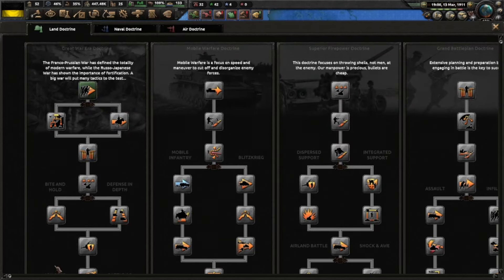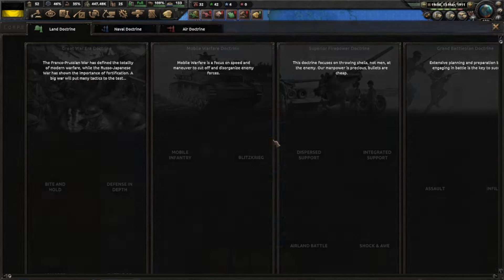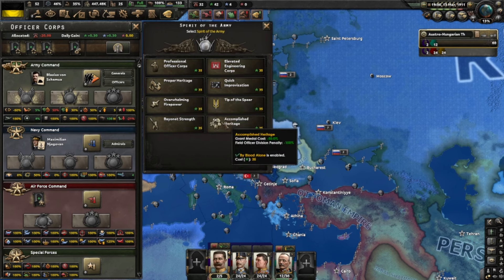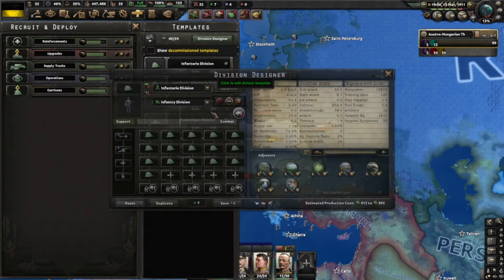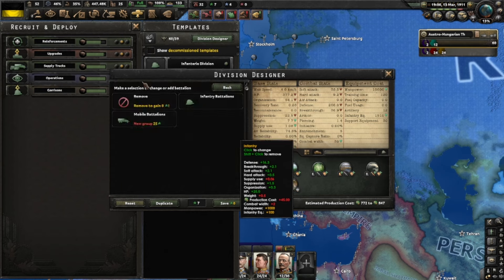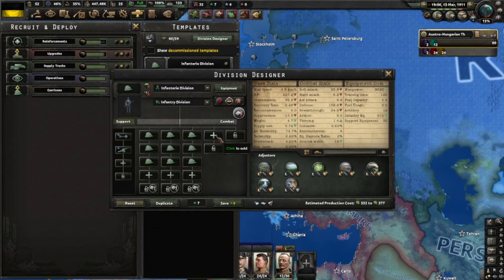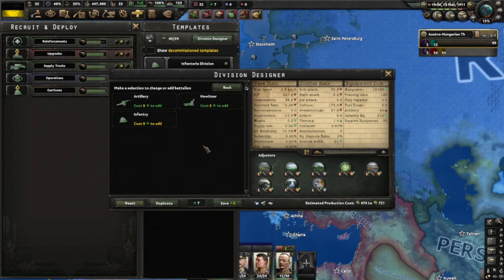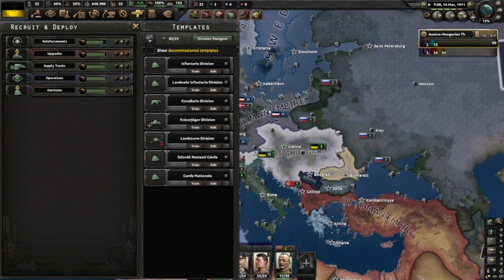I know we can choose one of these. I don't know what to do for this one - there's a bunch of good options, but it's funny they just have all of them because of our really weird doctrine. We can't even switch out of it for a little while. I think I'll go with this one because it's cheaper to edit the templates. I'm going to start removing a whole bunch of these and maybe adding some artillery or a howitzer.